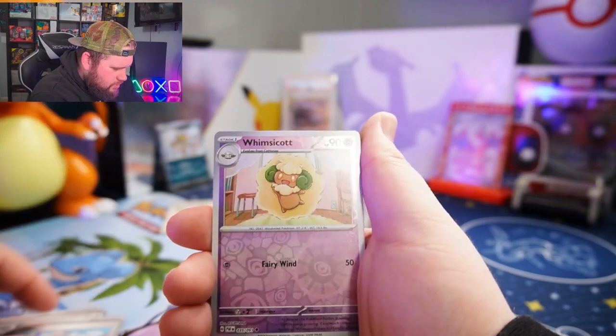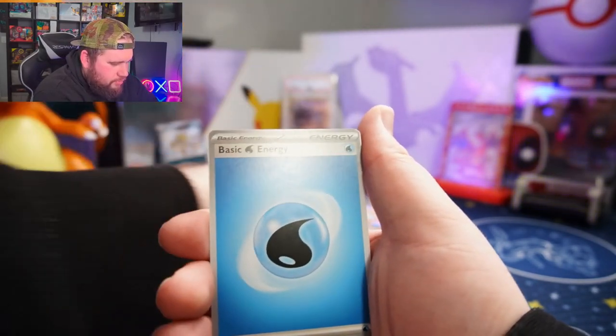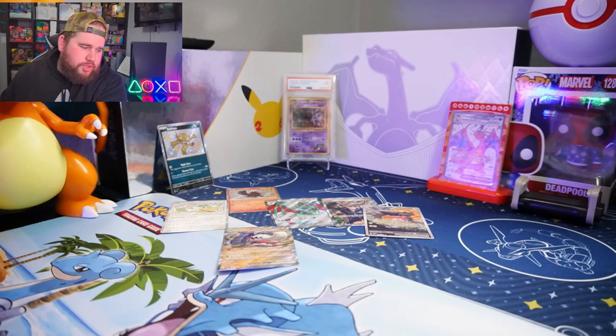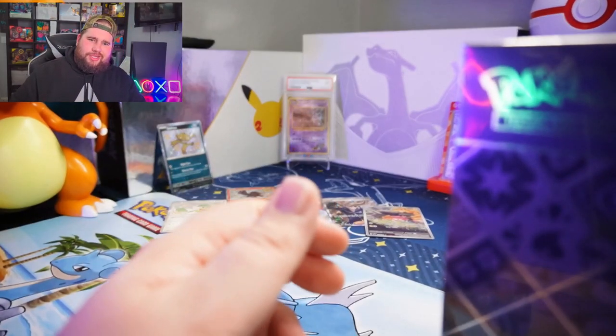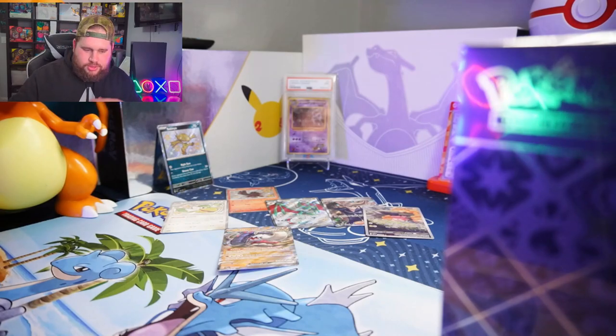Natu, Rare Candy, Cottonee, Pineco, Clothing Company, Mousehold, Iono, Whimsicott, Varoom, Magmortar regular hollow — Teardrop energy. I think 151 spoiled us with the hollow energies. I feel like hollow energies are a requirement now — or at least if they're not a requirement, they should put more special holographic energies in these sets.